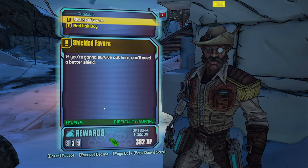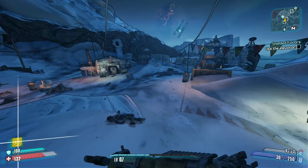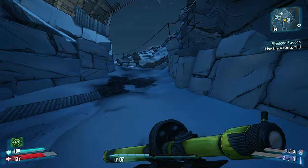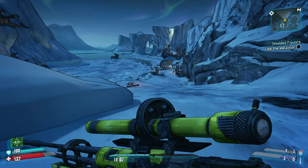We got Shielded Favors and Bad Hair Day - I'll do those too. I'm probably going to knock out pretty much every side mission I come to as I come to it. That's the best strategy to avoid it feeling like too much of a grind. Theoretically I could blow through the story, get to OP10 with great gear, and run through side missions super easy being way over level, but that would just be terrible.